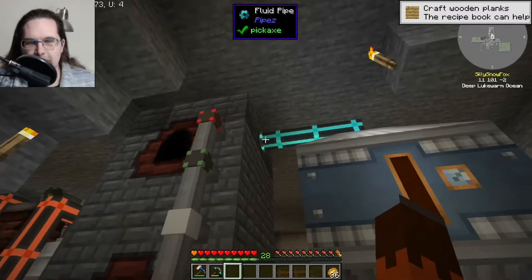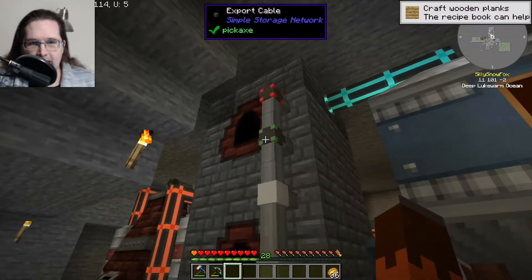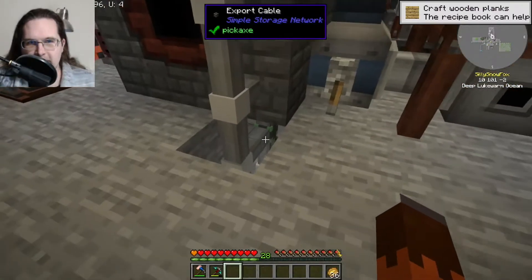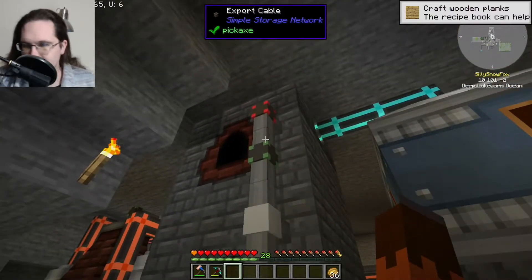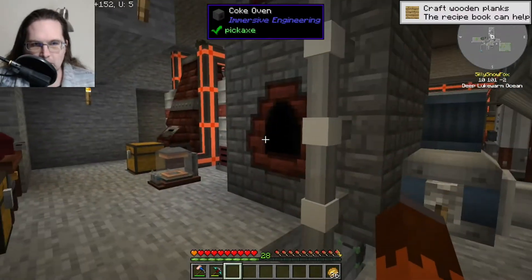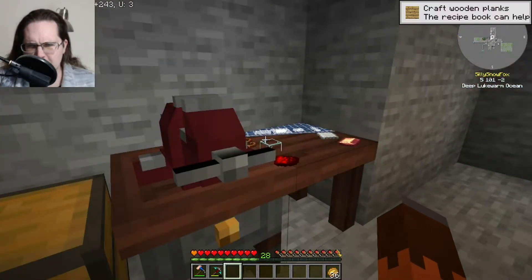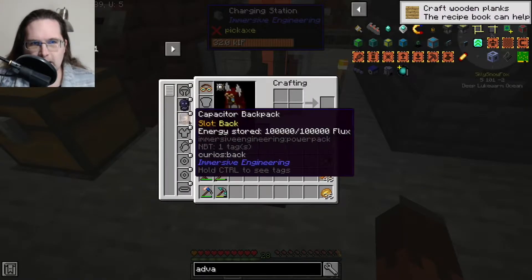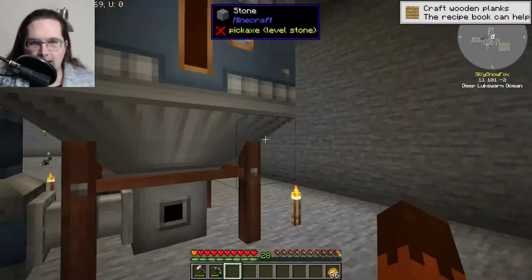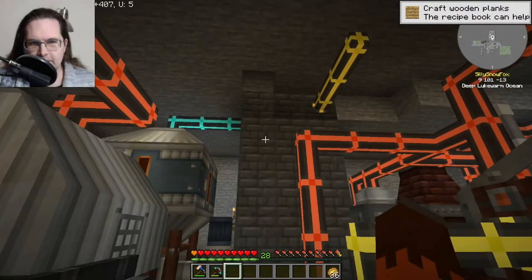I used a pipe up here instead of building another fluid pump because the pipes are easy enough. I have an export and import cable attached to them — one on the bottom — importing coal into the coke oven and importing the coal coke out of it. I built a charging station that I got from somewhere so I could charge my backpack. I have nothing to use it on, but it's charged.